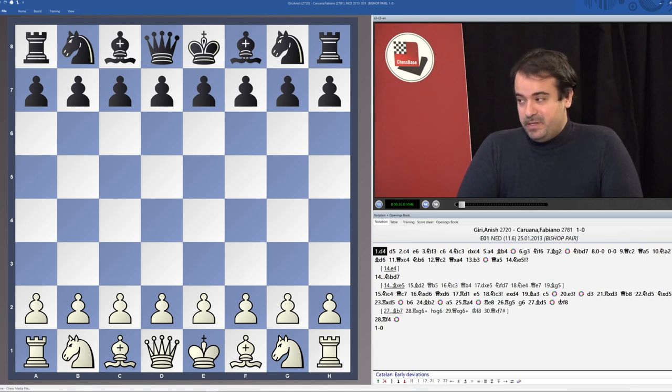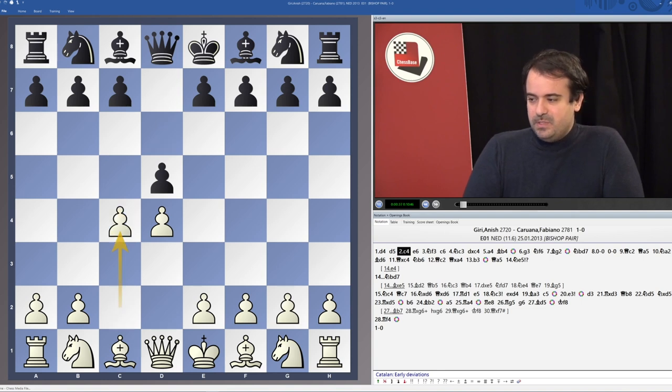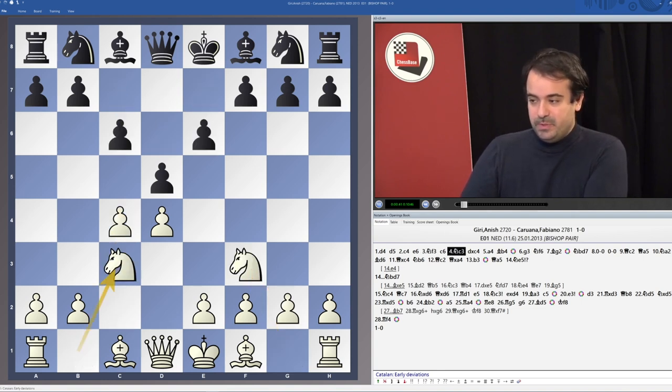The first example we're going to see is a very good example of that — a game between Anish Giri and Fabiano Caruana played in Wijk aan Zee in 2013. The game started with d4 and Caruana went for the Noteboom Defense with e6, c6, d5, and dxc4.